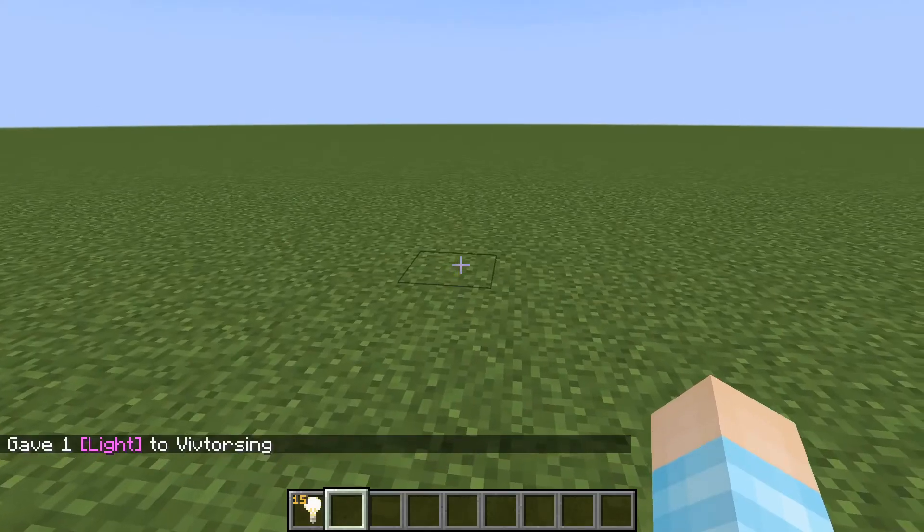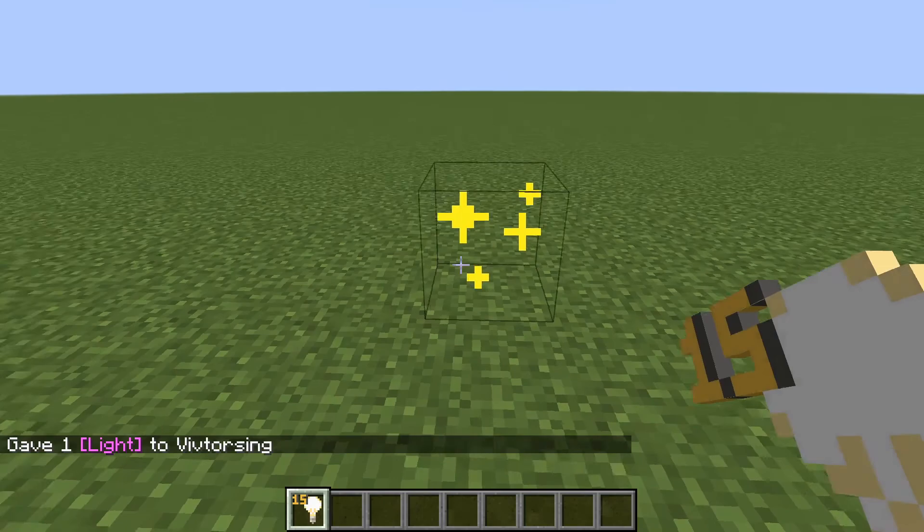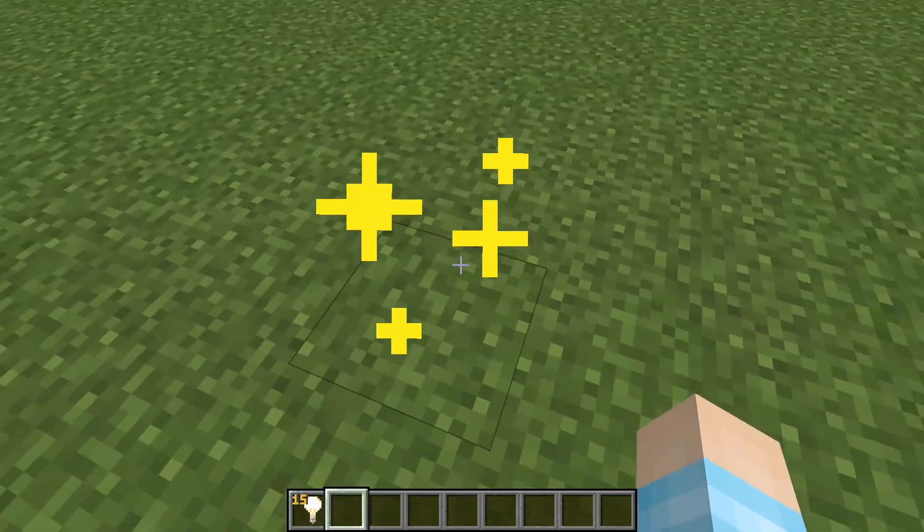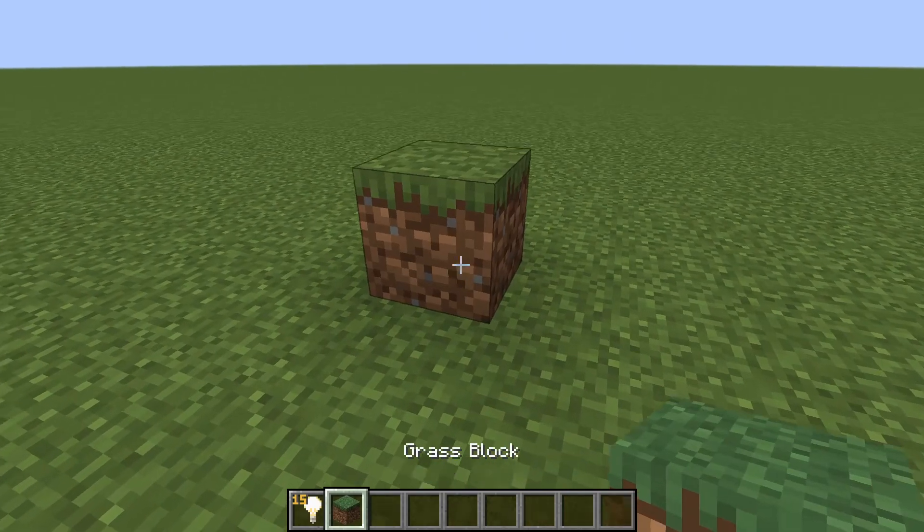It looks like a light bulb, but when you place it down you get a shiny invisible block that you can walk through. I'm pretty sure you can't — oh, you could!